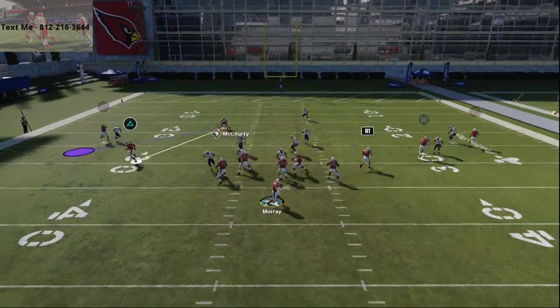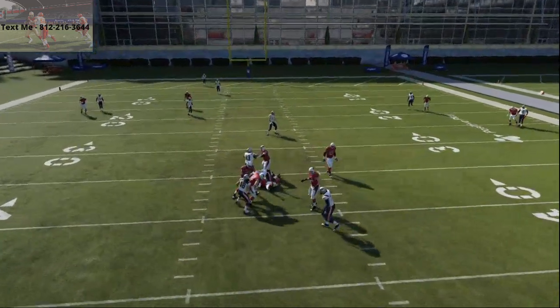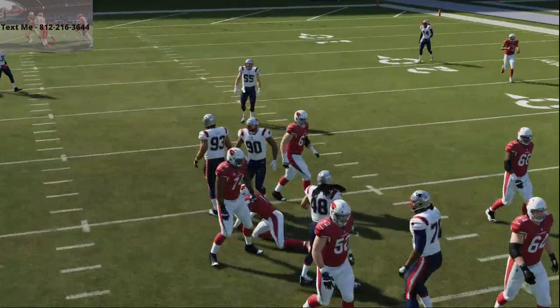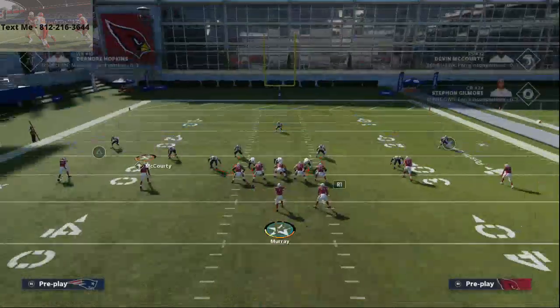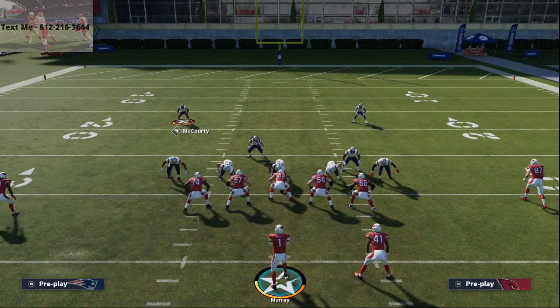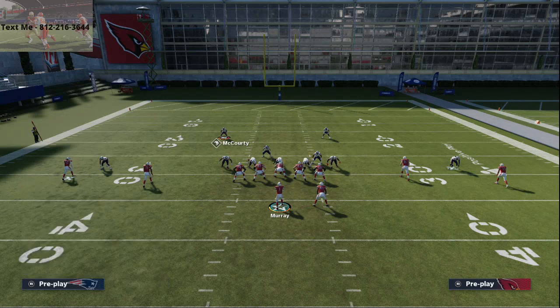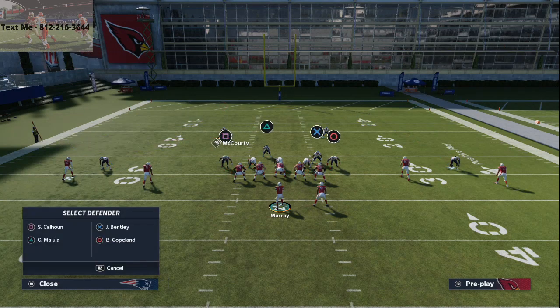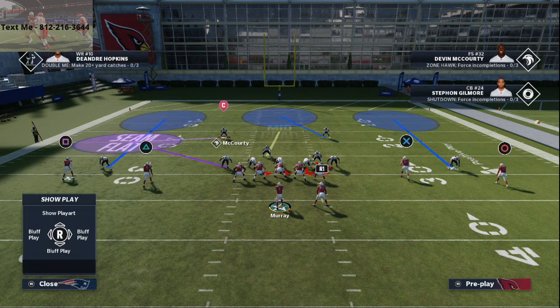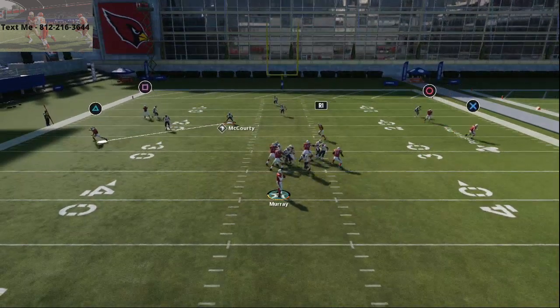Here it is with the quarterback spy — you're going to get that nice disengaged edge pressure off that right edge. You're going to be able to do this from both sides. That's what I really like about the 3-4 Cub — this is universal. Now I'm going to crash my line with all linebackers down, crash the line to the right, and overload that left side. At the snap of the ball, you're going to be able to get some gap pressure off that edge.